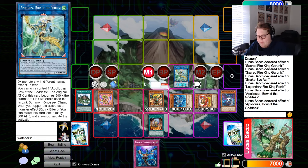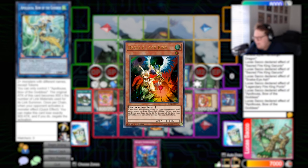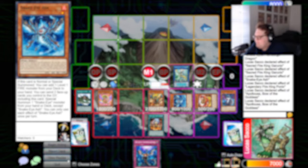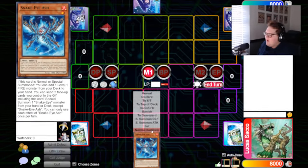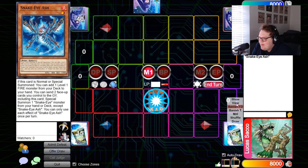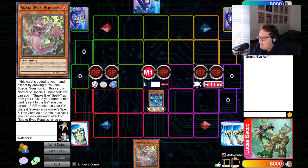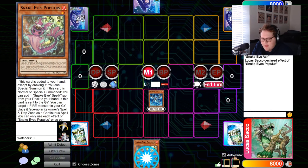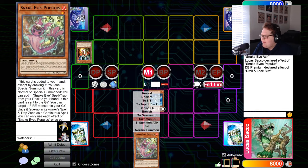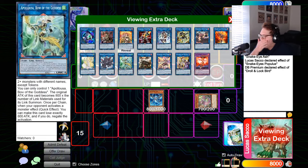For the next combo, I'm gonna show you what happens when you get Drolled. The Snake Eye Ash stuff really helps you play through Droll to a full end board still. Normal summon Ash, trigger the effect — it's going to put Populous in our hand. Chain link one is Populous's effect to special summon itself from hand, chain link two is that Droll & Lock Bird. But it is fine — if you start with Snake Eye Ash, the deck actually plays very well through Droll.